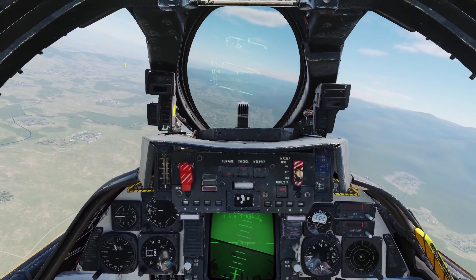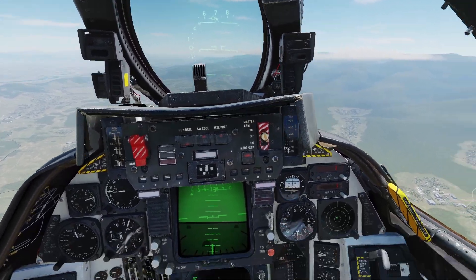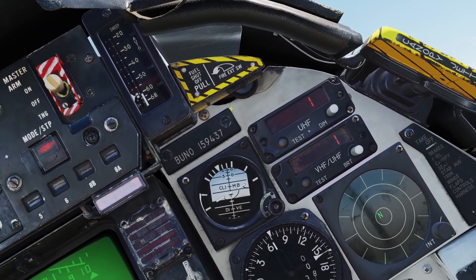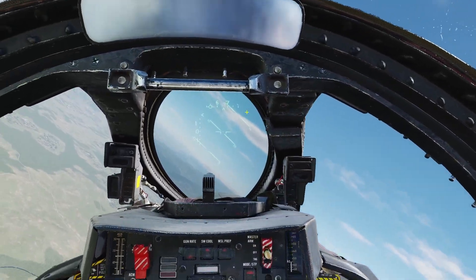Now I'll go over what to do if you have an engine fire. If one of your engines is on fire, you need to pull the fuel shutoff lever. So for example, for the right engine I'd pull this here. And then just below it there's a little switch, and if you click it, it'll dispense the fire extinguishing bottle.